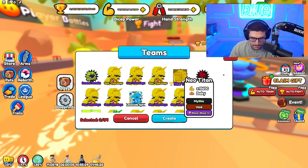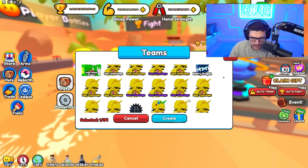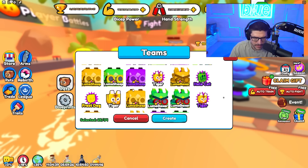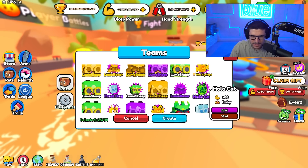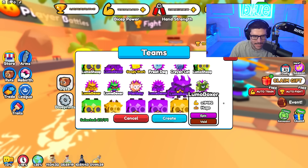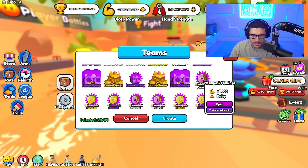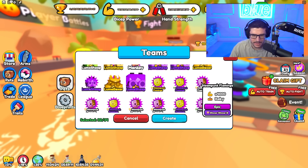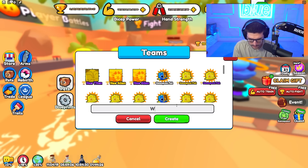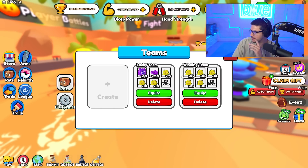I definitely have enough winning pets. Let's make a best friend team too but that's a bit complicated since I also want good pets. Let's grab the wins — 27 out of 34. I can definitely make a full team with this. Look at all these — I still have lucky pets and winning pets left over. Create winning team — bam! That's what I wanted to do.